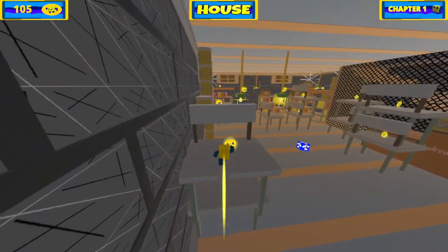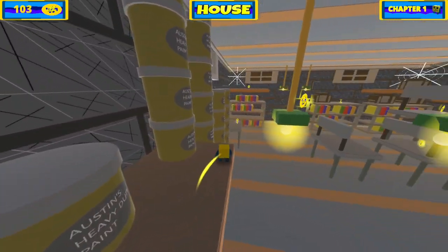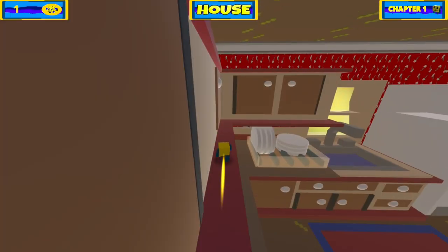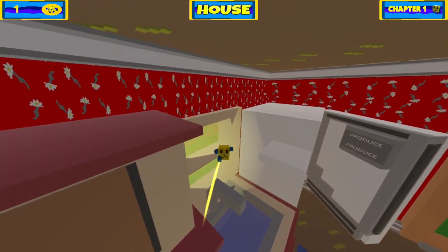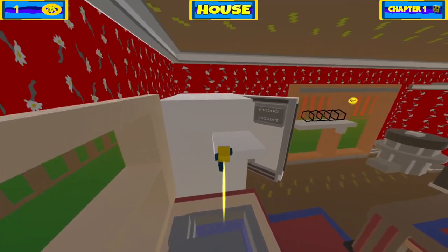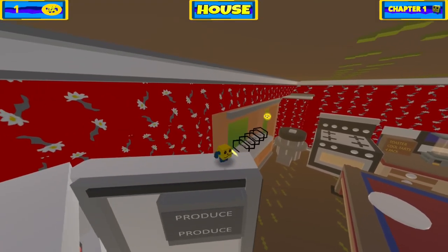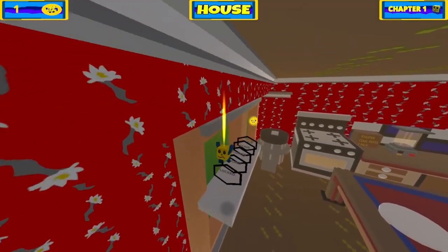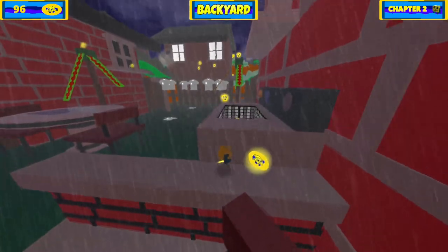Refrigerator doors, rubber duckies, barbecue grills, and cat toys all become opportunities in the world of Felix the Toy. You identify these everyday objects, isolate them as platforms, then slowly piece them back together to form a cohesive whole. The only thing gating your progress is your own stature and your understanding of the world around you. Sounds pretty seamless, yeah?